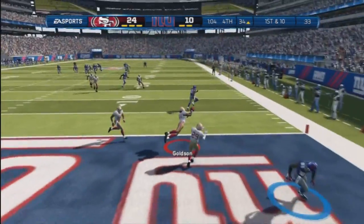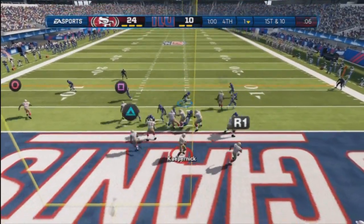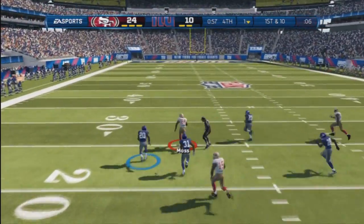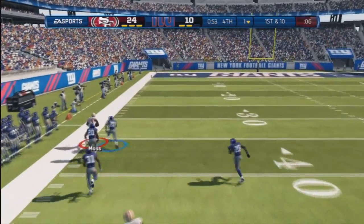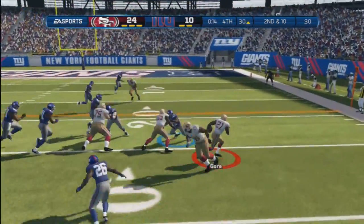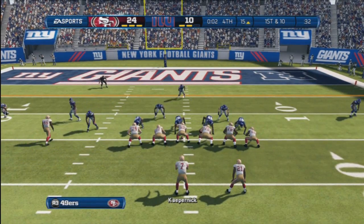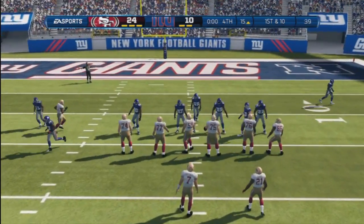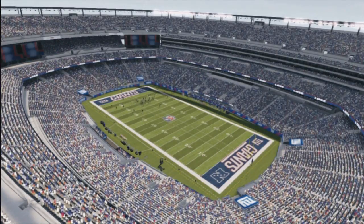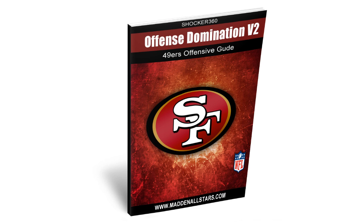Too bad I didn't get the touchdown — it was a one-on-one with a safety over the top and the safety didn't do anything. We get the ball back at the one-yard line. He thinks we're going to run, so I lob it up in the air for grabs to Randy Moss — we get a nice first down. This is how it looks guys: a lot of ground and pound, a lot of ball control, back to the old 2011 running game. Make sure you go to maddenallstars.com and check out the Offensive Domination Volume 2 49ers guide.